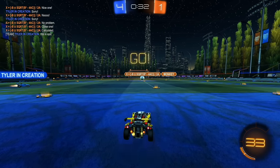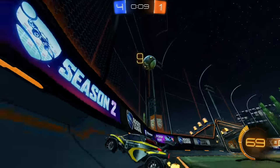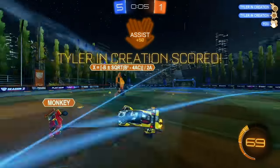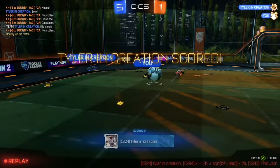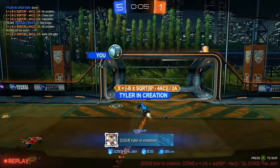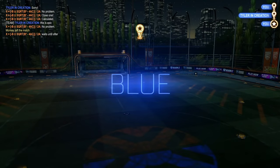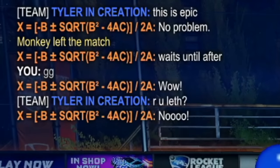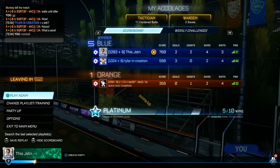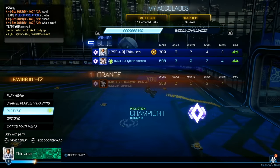Those usually tend to throw people off if you do that little wobble back and forth - they expect you to make a touch to chip it across, so they end up going further across the ball than they have to. Wait for my teammate to come in - great shot. All I did was clear off the backboard and we end up getting another touch right here. All we needed to do was pop it in the middle and then Quadratic wasn't fast enough. My teammate was Champ 2 as well! This guy wants to party up - let's join in.